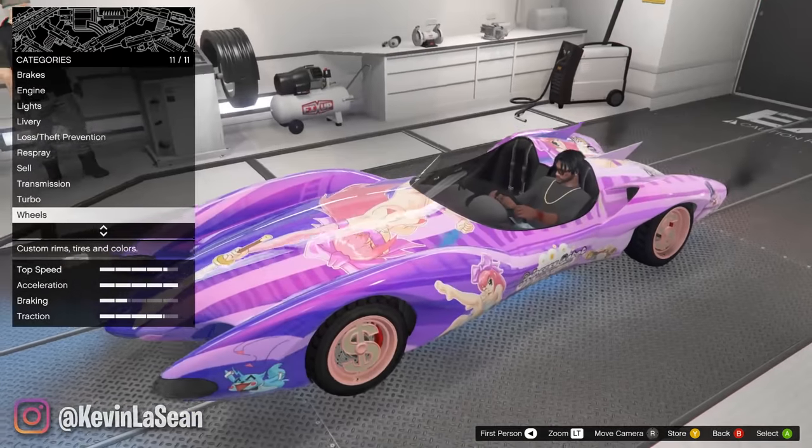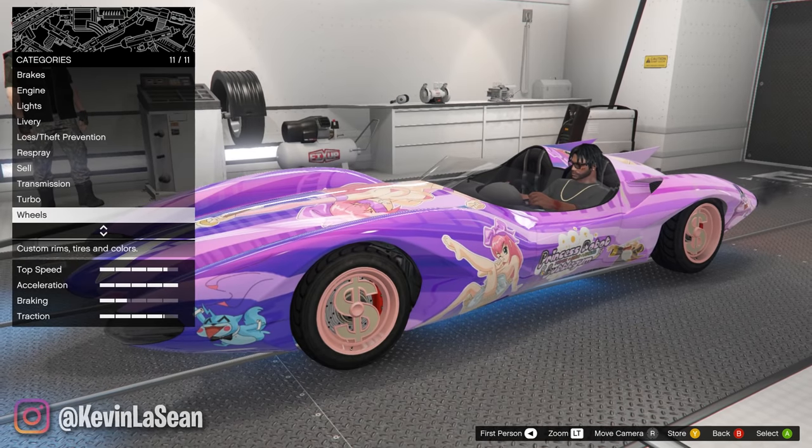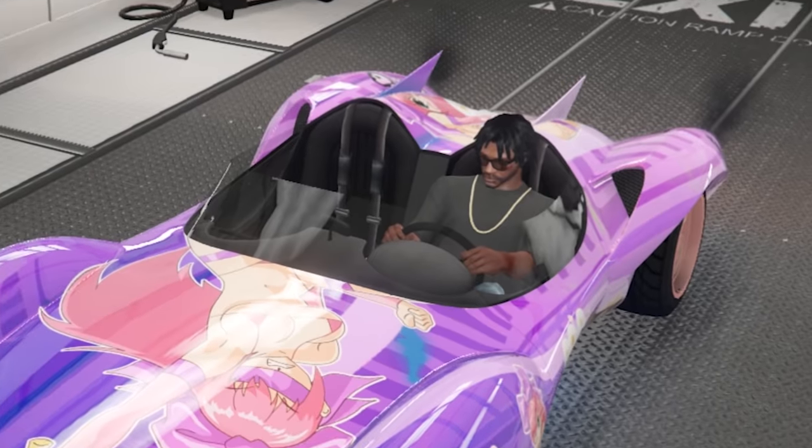And that should do it, guys. There's our Scramjet. It's lit. We got the whole kawaii theme going on here. Alright, let's go destroy things.